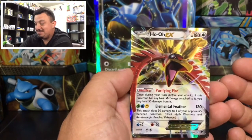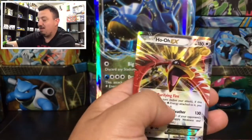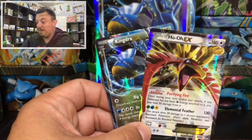I was just hoping for a rare reverse holo, but there you go — we got a Ho-Oh EX, awesome! Just to summarize today's pulls: a Ho-Oh EX and the Kingdra EX that comes on the front of the box. Alright guys, I really hope you enjoyed today's video. Don't forget to thumbs up, subscribe, and hit that bell. I will catch you guys in tomorrow's video — thank you for watching and you guys have yourselves a great day!